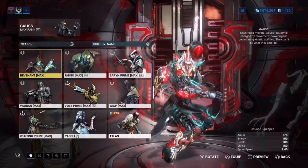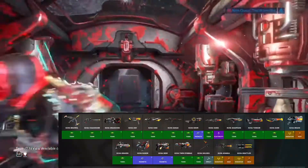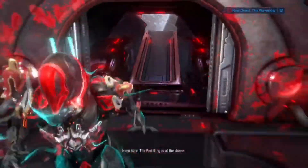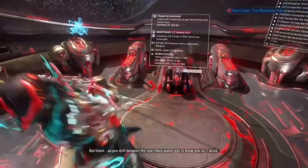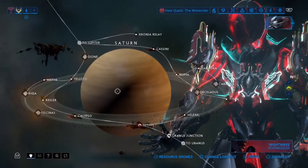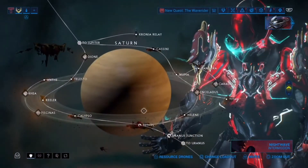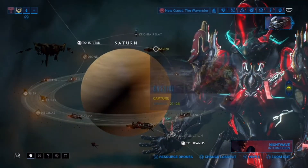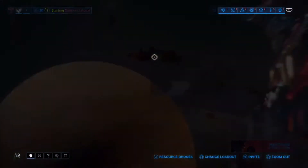There is a picture which will show you which elements you want on your Kuva weapon, and another picture showing which frames have which element. Now, to actually spawn the Kuva Lich, you can do it on any Grineer mission, but everybody prefers Cassini on Saturn because it's around level 20 to 23.